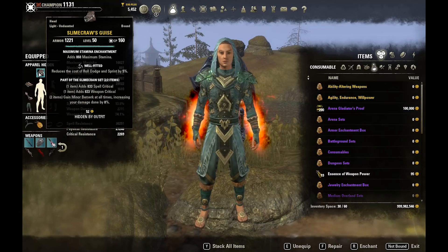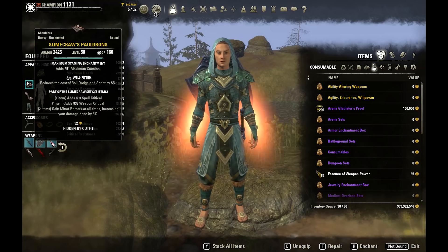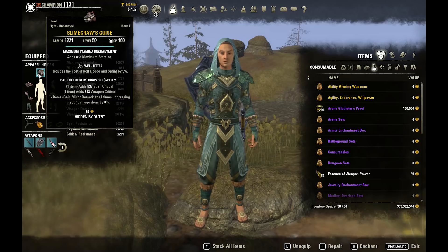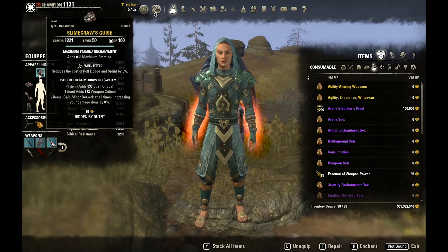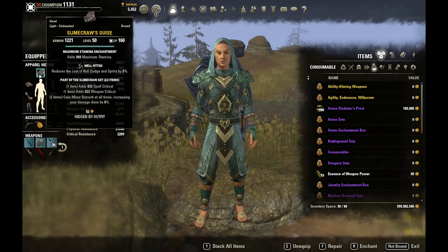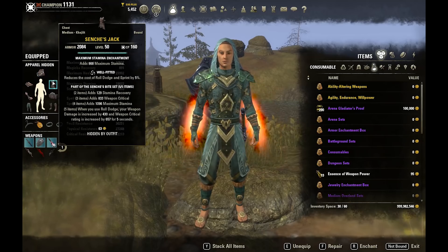Let's take a look at the gear. The first set is Slimecraw, which gives us some weapon crit and Minor Berserk. For Templar, Dragon Knight, and Sorcerer — classes that don't naturally get Minor Berserk — Slimecraw is one of the best, if not the best, increases for burst damage and overall damage you can run, especially now that crits are so viable in PvP. The extra crit chance is also great for your healing. That's why we've gone with Slimecraw.